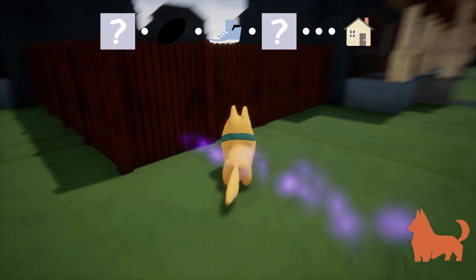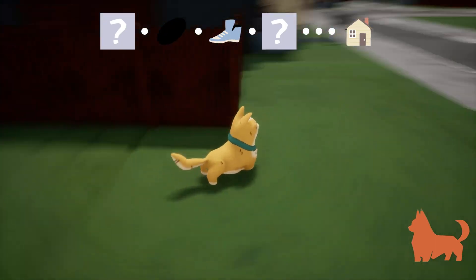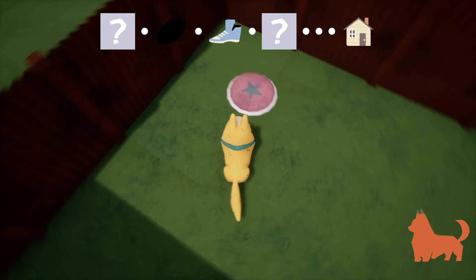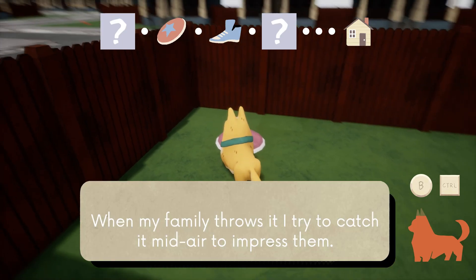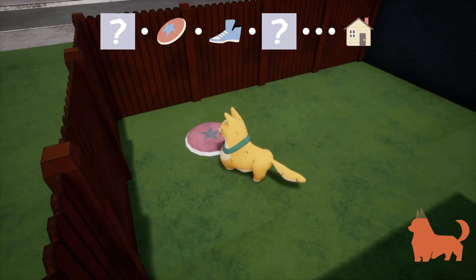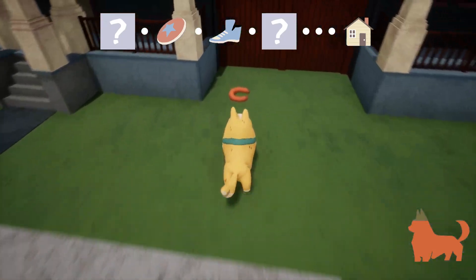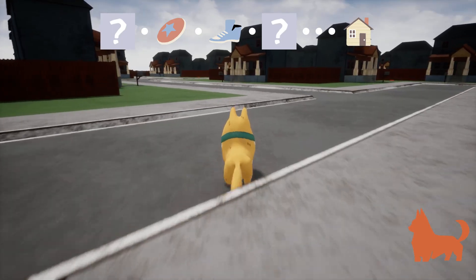Oh it's right here! Can I jump? Yes I can! It's Captain America's shield or something — well, my family throws it and I try to catch it mid-air to impress them. Oh lovely, it's a frisbee, quite a big frisbee actually. Okay so we got the frisbee, we have two more clues to find.